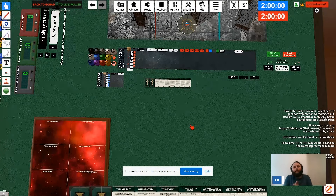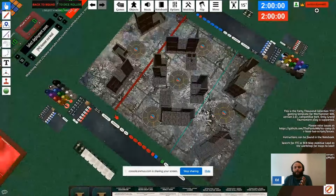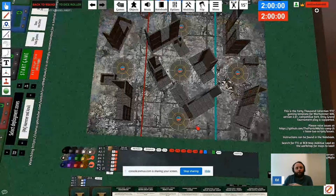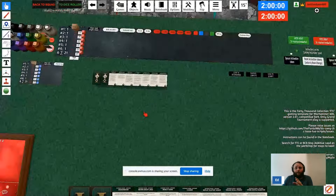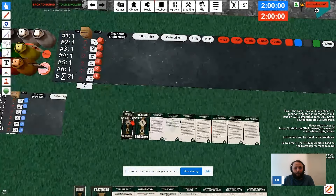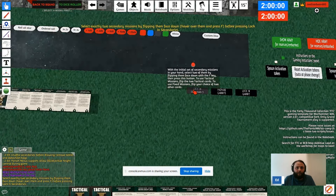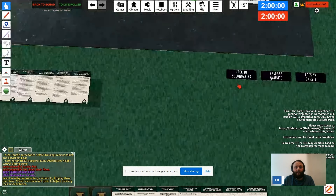Now we've got our terrain on the board, our objectives, and we're in Hammer and Anvil with five objectives. Next, I'm going to show you how to lock in secondaries. These two little cards need to be turned over using F to flip them. Then right-click and select 'Lock in Secondaries.'